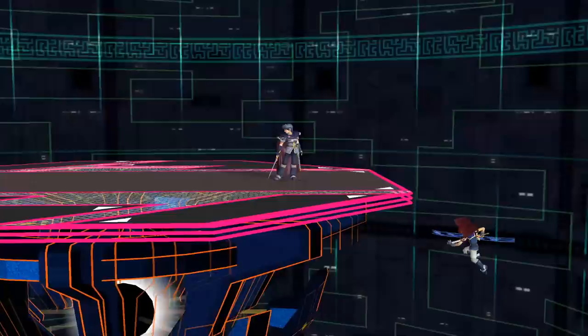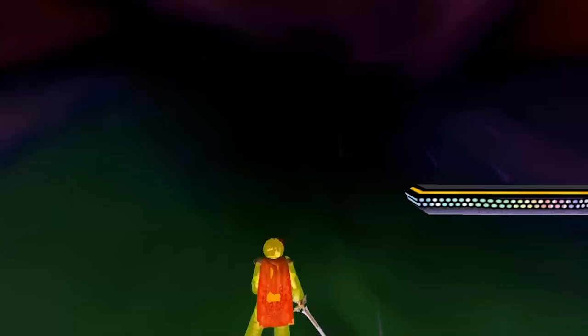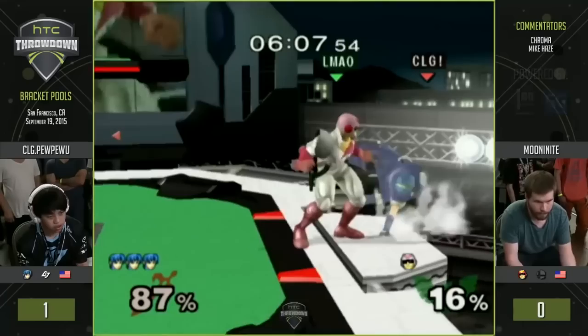Roy's recovery is weird. Marth falls slower so he can mix up when he gets to ledge more easily. Roy falls so fast that it's hard to get the same level of mix-up going to ledge or stage — while Marth has more time for mix-ups, Roy gets one or two before he's forced to pull the trigger. The multi-hit aspect of up B can be useful at times. When Roy is close to the ledge, there's a longer period of hitboxes being out, meaning timing invincibility can be tricky.